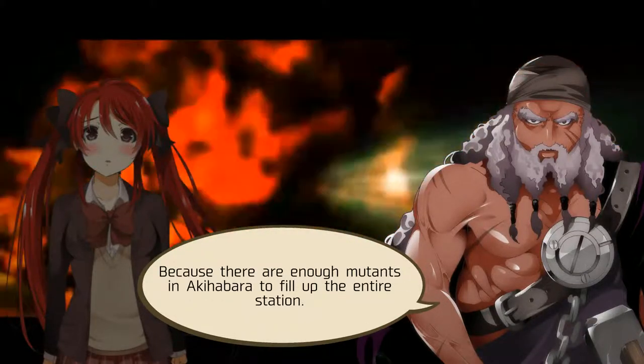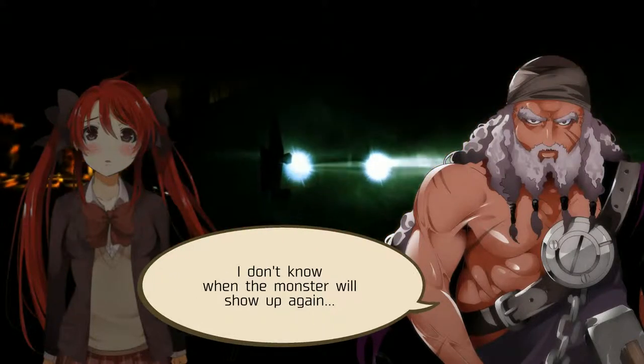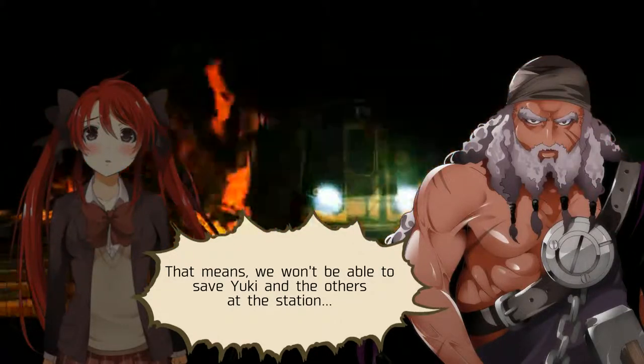I want you to explain why we should be going to Ichigaya and not Akihabara. Because there are enough mutants in Akihabara to fill up the entire station. Bullets don't work on steel mutants. I don't know when that monster will show up again. I don't have enough firepower to deal with them right now, and I don't know if we won't be able to save Yuki and the others at the station.